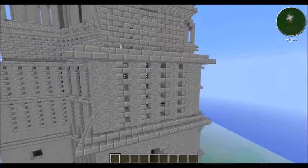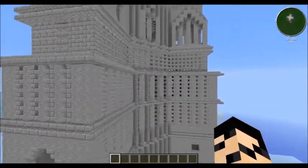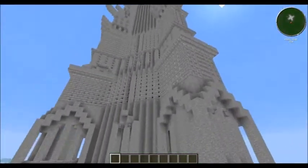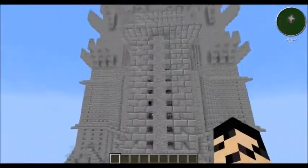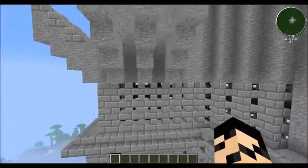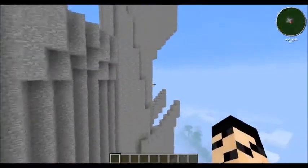I did this weird thing with the stairs at the time to create a sort of different texture to make it stand out in the layers, and it turned out really well. This is an older build, so I didn't have a whole lot of options on blocks to use when I built it. And it just keeps going up and up and up.